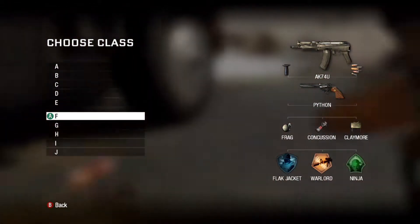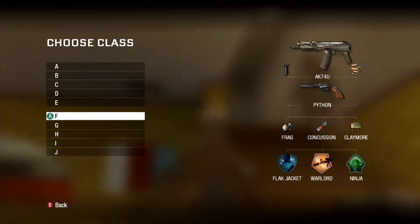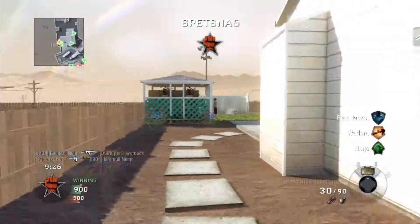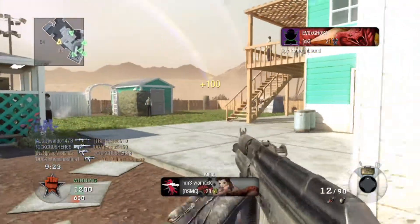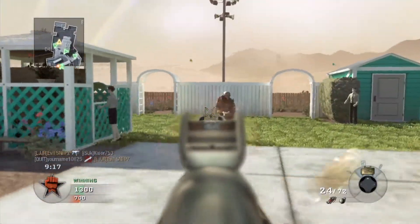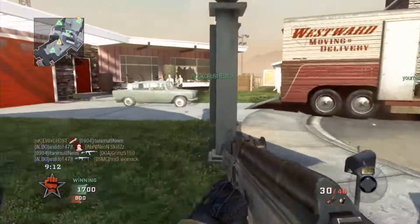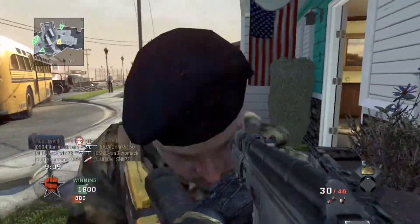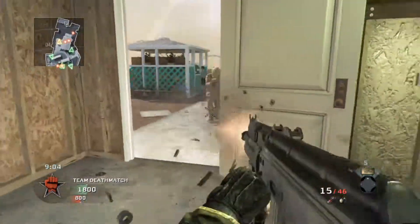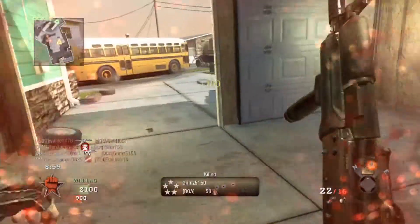You're gonna want to get a good secondary — I have the Python. Equip whatever stuff you have and get good perks. Now you're gonna kill people. Kill that guy! You're gonna want to kill as many people as you can. You also have killstreaks, and you're gonna want to pick the highest killstreaks you can get. Make sure you don't pick a noob killstreak like that.